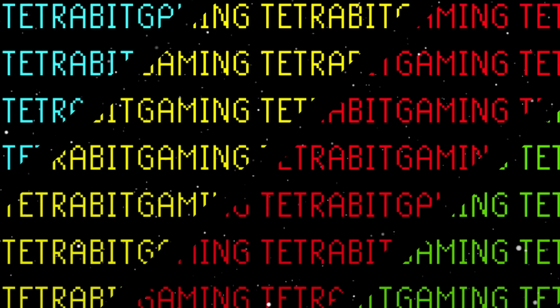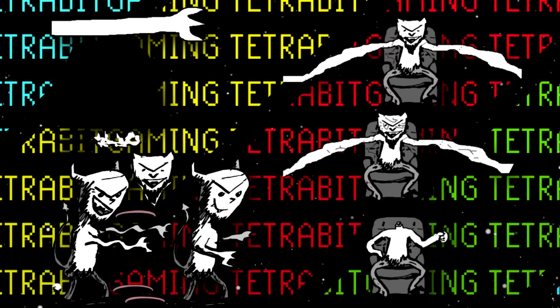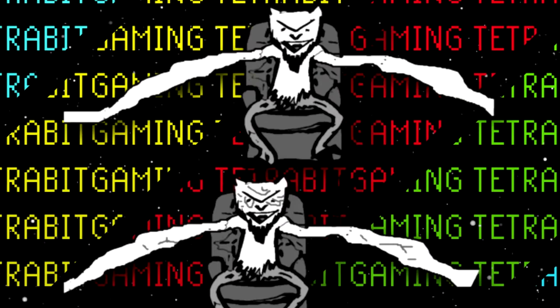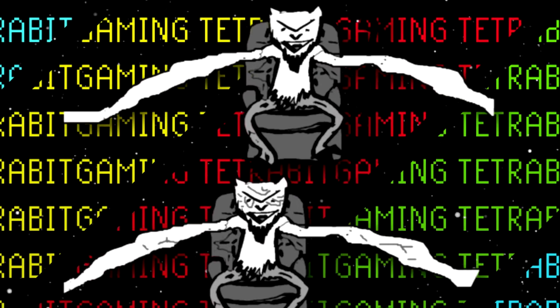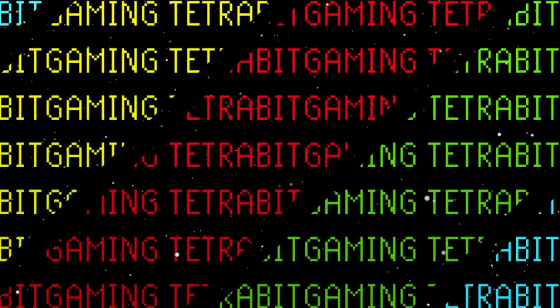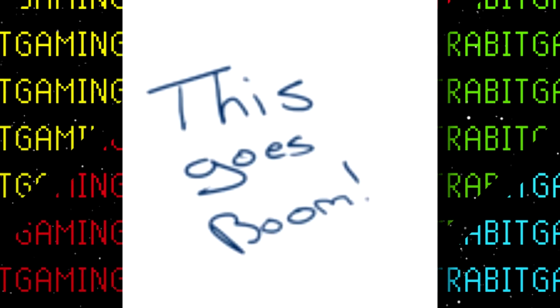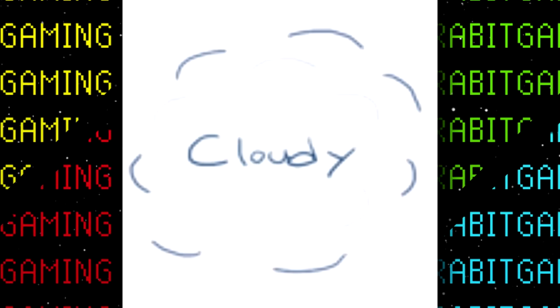Speaking of the devil fight, the game also contains some unused placeholder concept sketches of the devil — with notably wiggly arms. Other unused placeholder graphics include text for the explosions in the Cagney Carnation fight, which simply say 'this goes boom' and then 'cloudy' where the resultant smoke would appear.